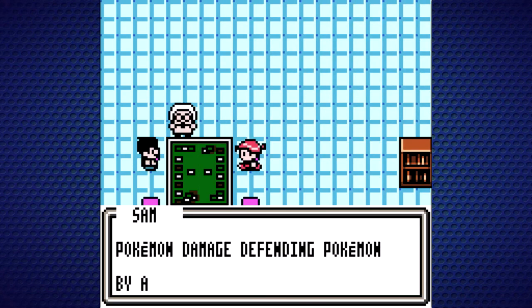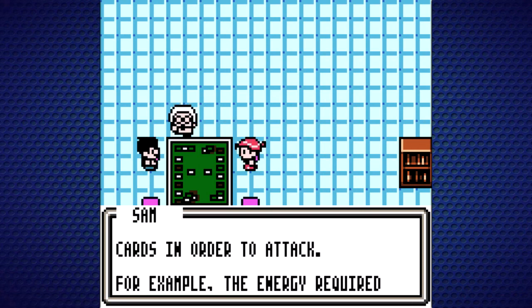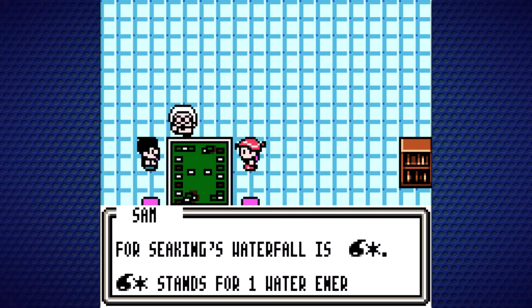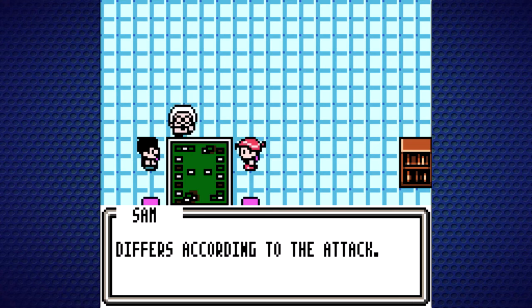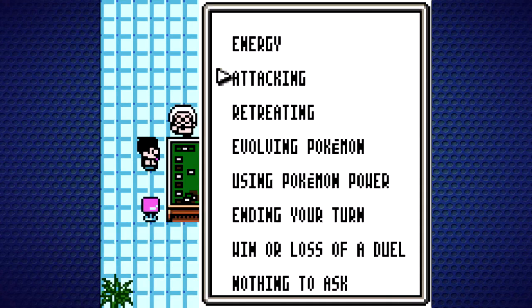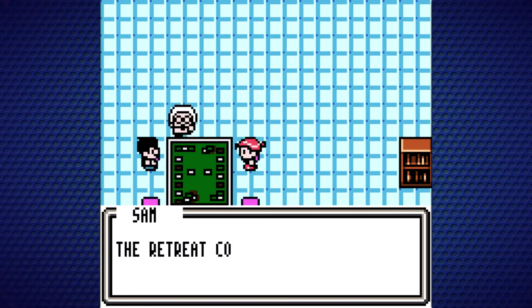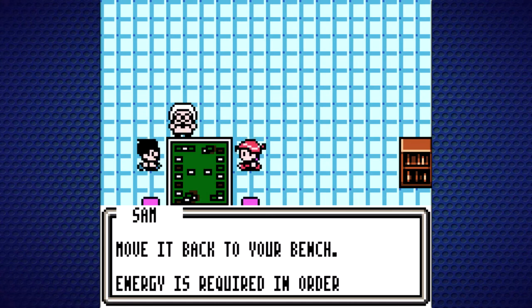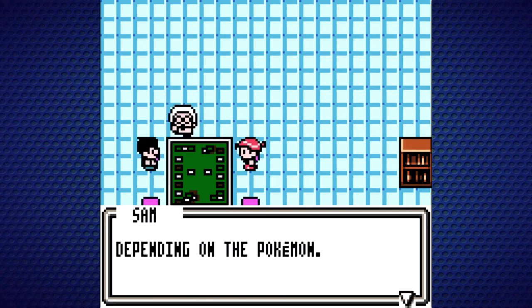Attacking: Pokemon damage defending Pokemon by attacking. Pokemon need Energy Cards in order to attack. For example, the Energy required for Seaking's Waterfall is Water and Colorless — that stands for one Water Energy card and another Energy card of any type. The Energy required differs according to the attack. Retreating: To switch your active Pokemon with a bench Pokemon, choose the Retreat command. Energy is required in order to retreat, and the number of Energy Cards required varies depending on the Pokemon.